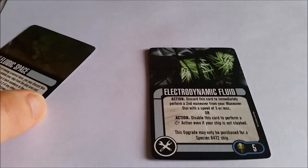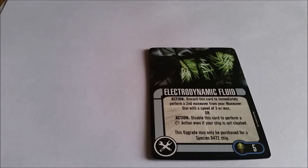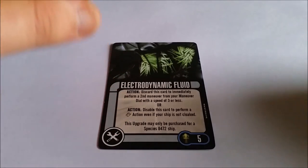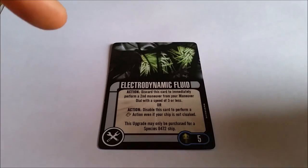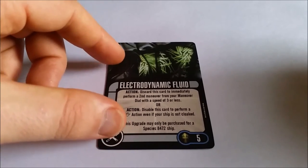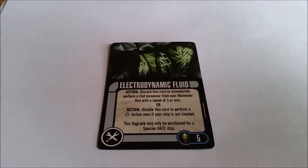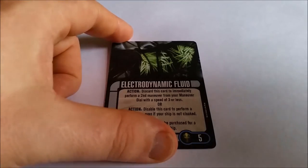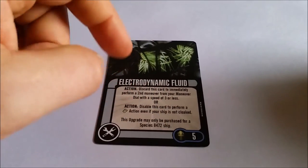Electrodynamic Fluid: discard the card immediately to perform a second maneuver from your maneuver dial. So the already extremely maneuverable ship becomes even more maneuverable because you can pick to do something else. You can do it with a speed of 3 or less, or you can disable the card to perform a sensor echo action even if the ship's not cloaked. My god, this just gets better and better with this pack. In comparison to the Borg, these guys get stuff that can beat the Borg and gives them a lot more range on what they can do — you're getting a lot more options that just turn this ship into an absolute beast.